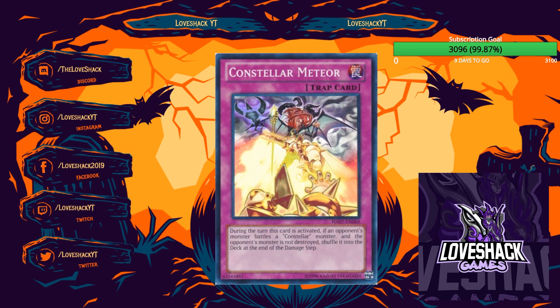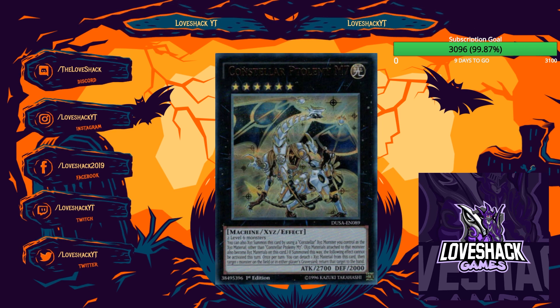Constellar Meteor is the only trap — when activated, if an opponent's monster battles a Constellar monster, the opponent's monster is not destroyed and is shuffled into the deck at the end of the damage step. It's a neat card in Duel Links, but in the TCG you're relying on battle, your monsters surviving, and many other conditions. It's very slow and I don't see a scenario where you'd realistically look to this card.